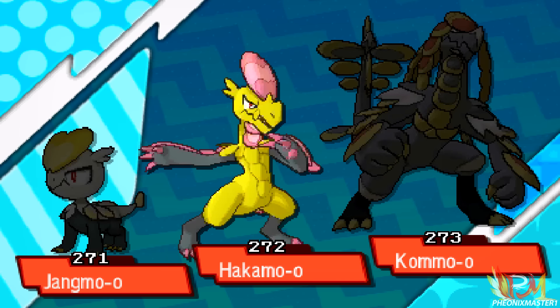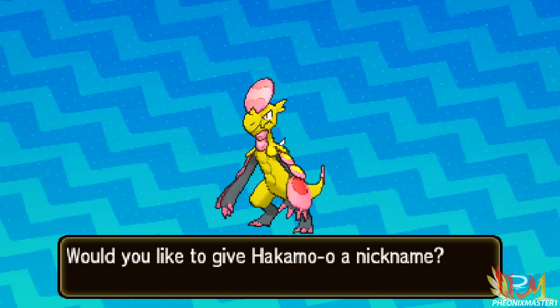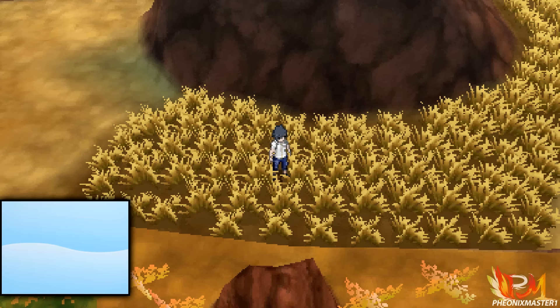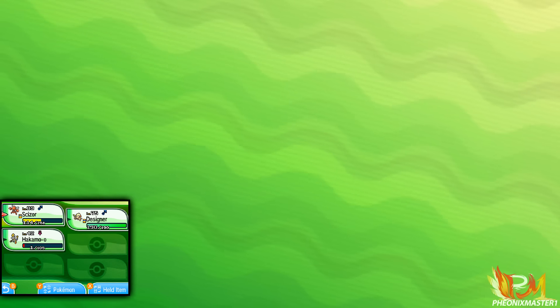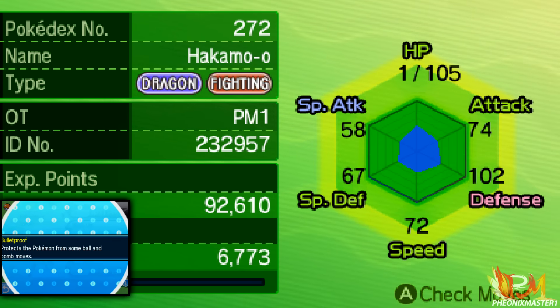It is registered in my Pokedex, and hopefully this is a good nature and has decent IVs — fingers crossed. Let's actually check this thing's nature. Whoops, my OBS was frozen. So let's check this thing's nature — oh wow, it's Bulletproof! That's actually the best ability for a Kommo-o.